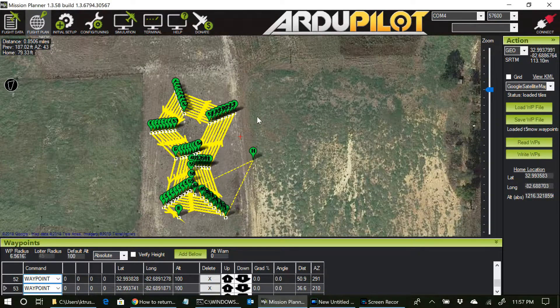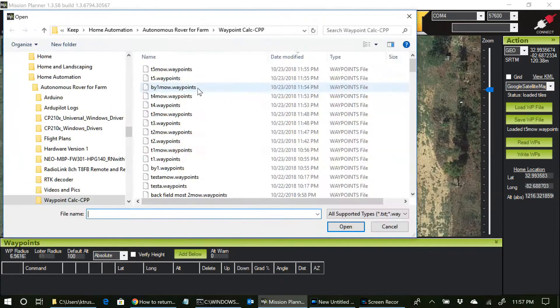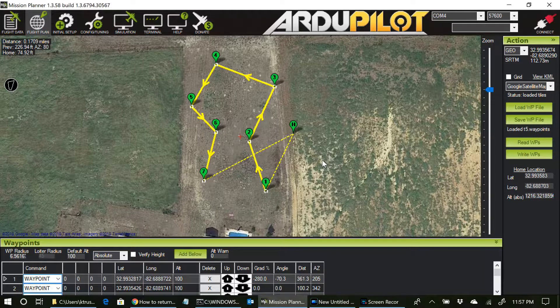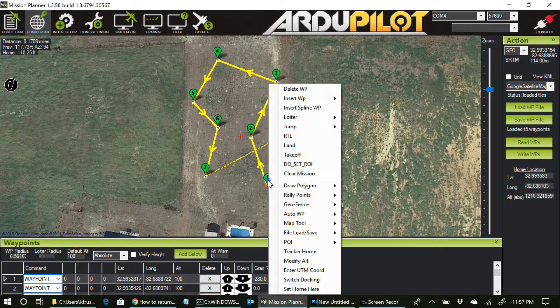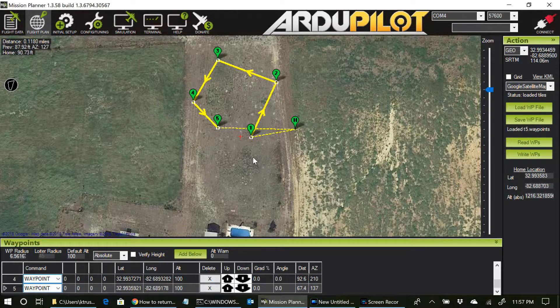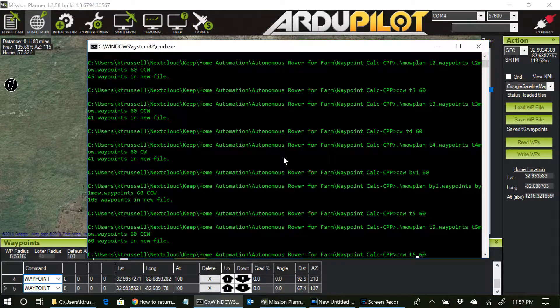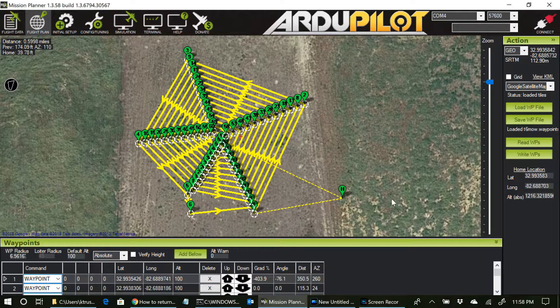Another way to do it — let's load the original waypoint file back in, T5. What I might do is just break this into two parts: the upper half and the bottom half. So I could delete this waypoint and delete this waypoint. Okay, I've got this pattern. If I save that as T6 and run my program for T6, I've got 61 waypoints. Let's load that in — there we go, a nice pattern.